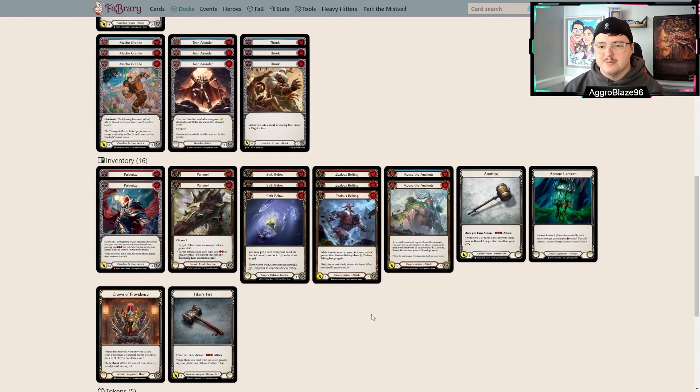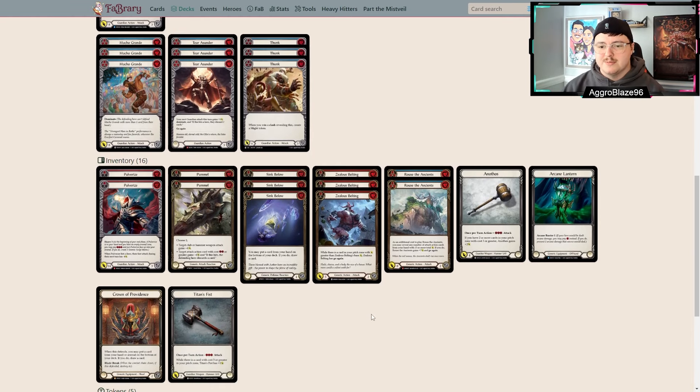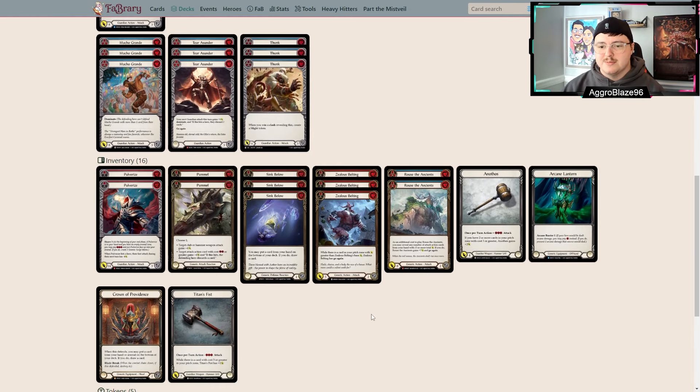Spinal Crush needs no introduction — it's a staple of pretty much every Guardian deck. And Test of Strength is a block 4 that also has a lot of value to win you a gold and give you an extra card. Being able to block 4 and still draw a card is absolutely insane. Test of Strength is an auto include in every Victor deck.